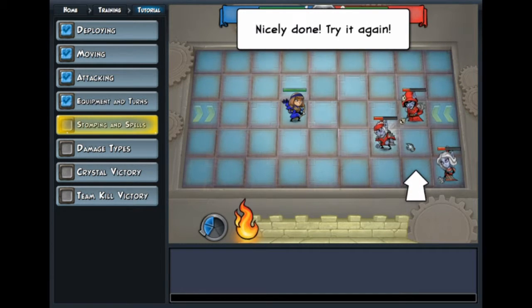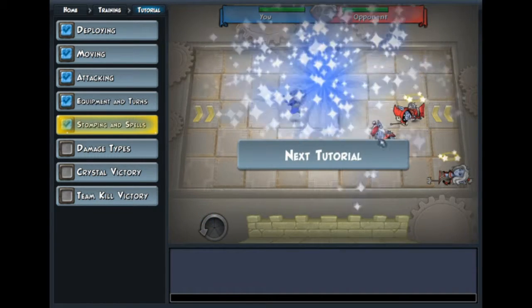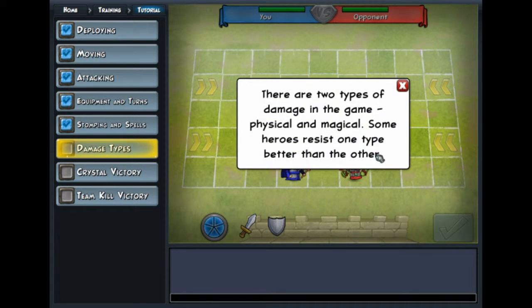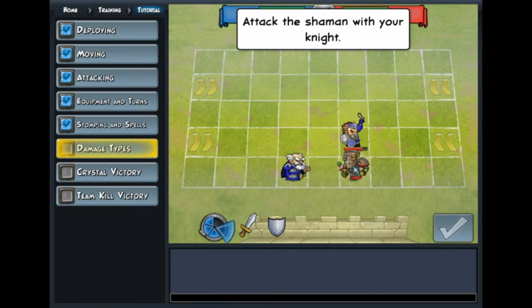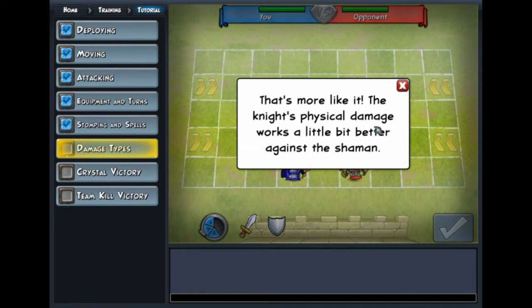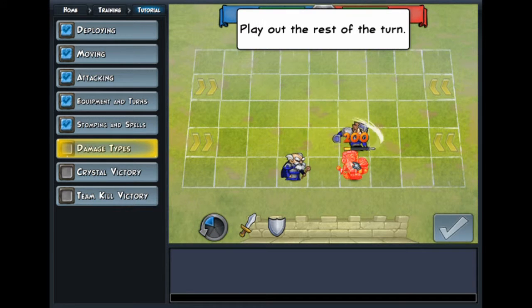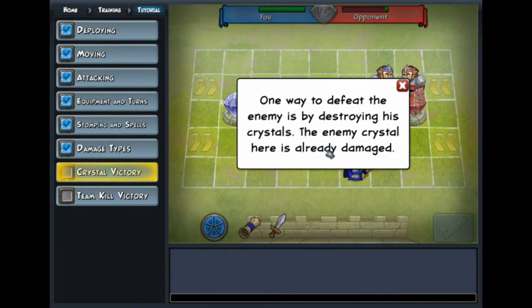Knock them all out — there was one still left. Two types of damage in the game: physical and magical. Makes sense. Shaman resist magical attacks. I only did 180. Knight — 300, 200. This turn I'm just going to be attacking with the knight. One more. So, makes sense so far.